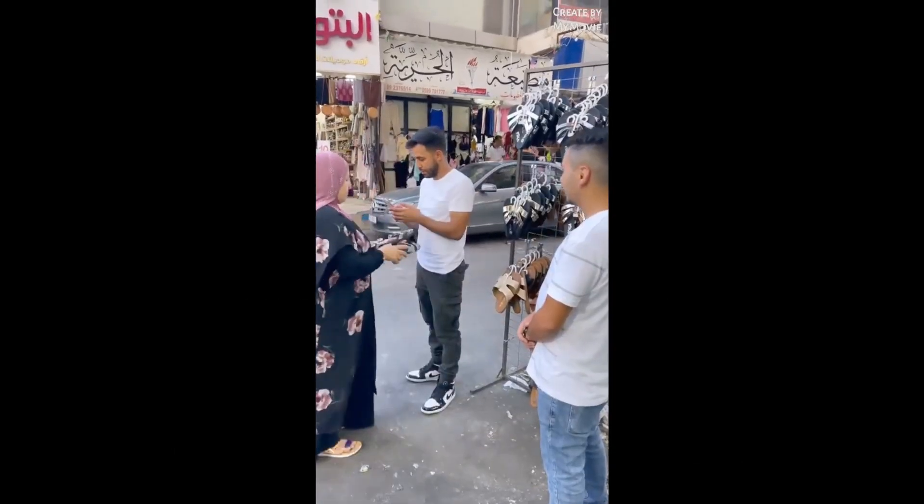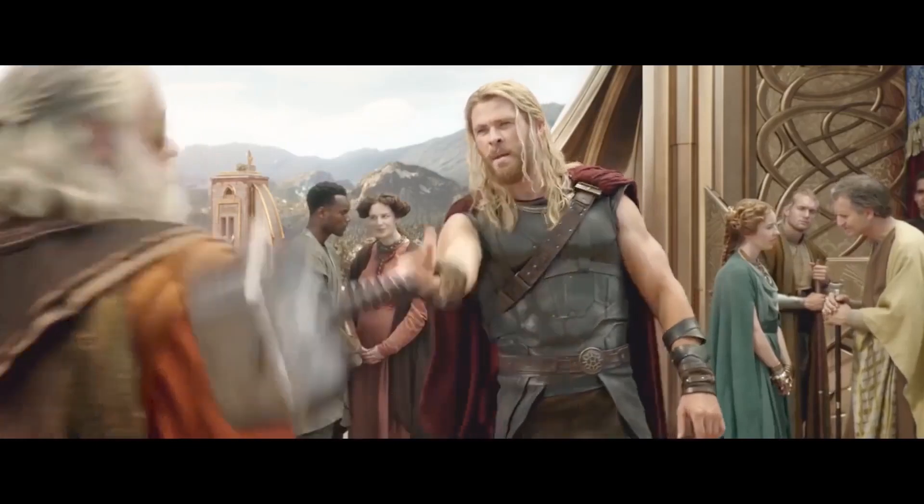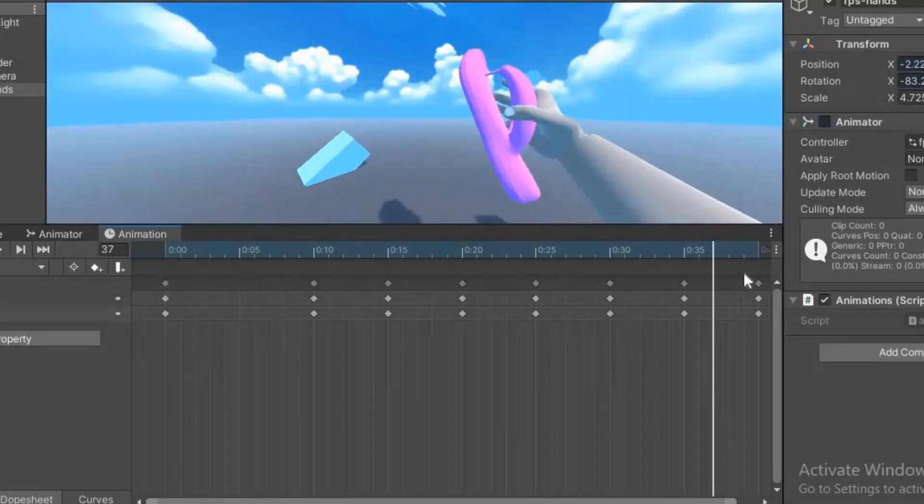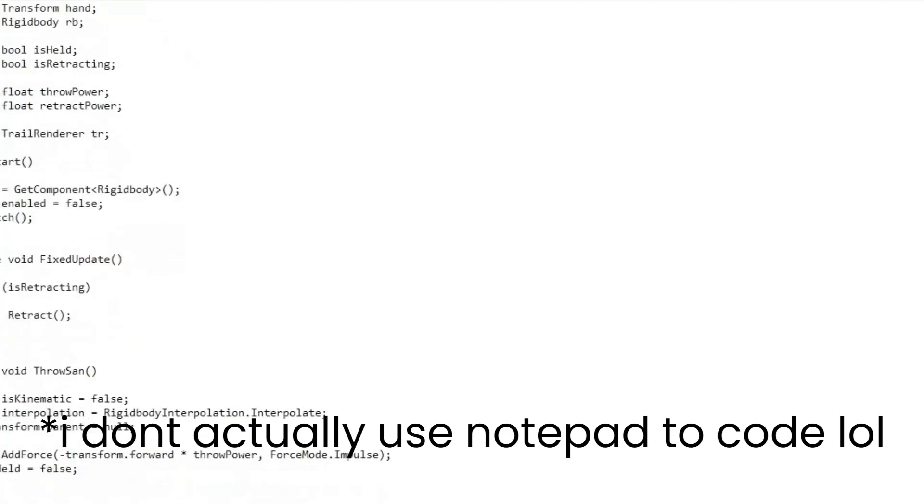Now we need a sandal throwing script. So what I thought is, if you click left mouse button, it shoots like this. And if you click right mouse button, it behaves like Thor's hammer. So I created simple animations for the left click attack and then made a script for the right click attack.